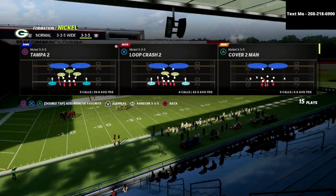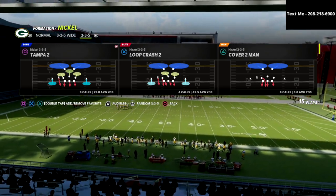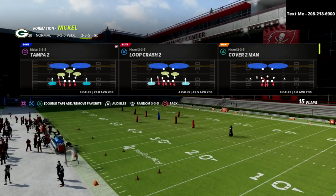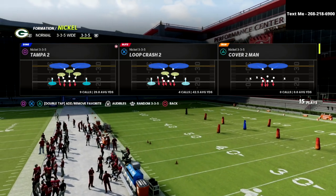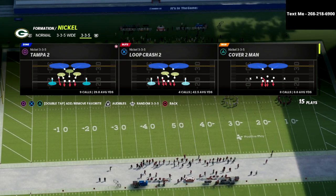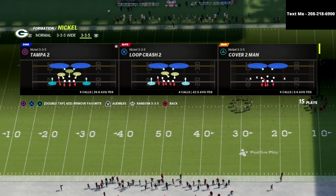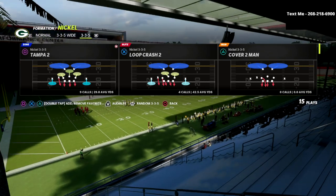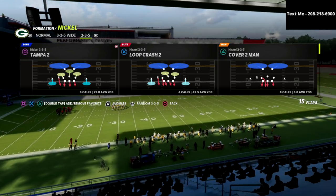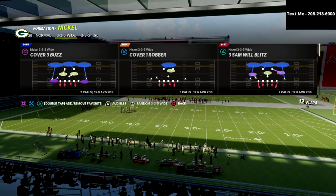What we're going to do today is talk about a poll that I put out a couple of days ago on my community page. I said there's a quick match tip for everybody: just man up the number 3 receiver and a lot of it will start working better. What I mean by that is if you actually study match coverage — specifically quarters coverage, which is the match out of 3-3-5 wide — this Cover 4 Show 2 is quarters coverage.